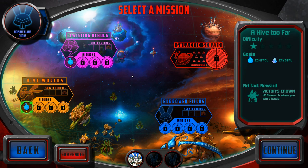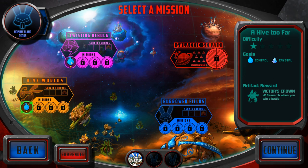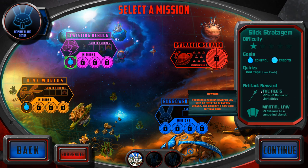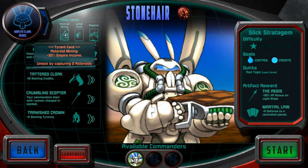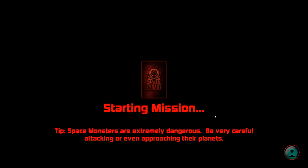I'm going to take one of these missions. I'm going to do this one — 'A Hive Too Far' — because I get more rewards. I've got these Tyrant cards, which I'll explain — that's my deck and all the different stuff I've got — but the best thing is to get into the game and I'll explain what it's all about.